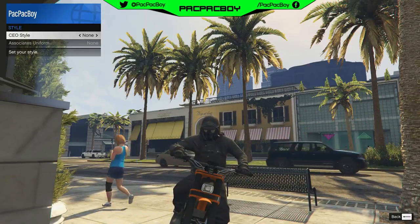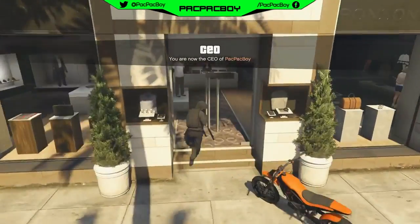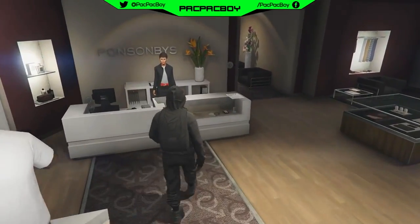As you can see now guys, you will have the helmet, your hood up, and mask. Now get down from the bike, go fast inside the clothing store, access any section you want, then go to the outfit section and save the outfit.